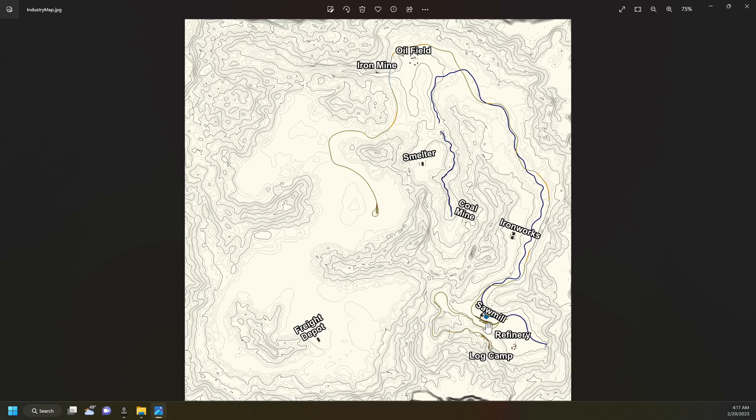From what I've done - I started a game and ran about six to eight loads of logs to the sawmill - I only ended up with about thirty-six hundred dollars. I abandoned that save so I could start fresh with you guys. It's a pretty interesting map and you'll have to go quite a few trips back and forth between the log camp and the sawmill to get enough money to buy another engine.